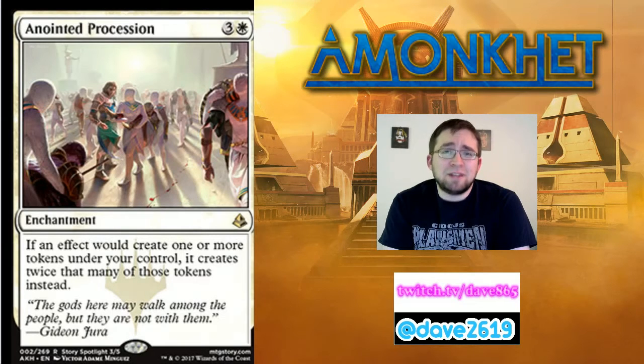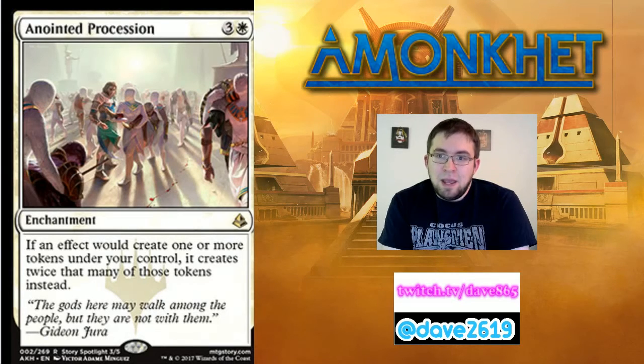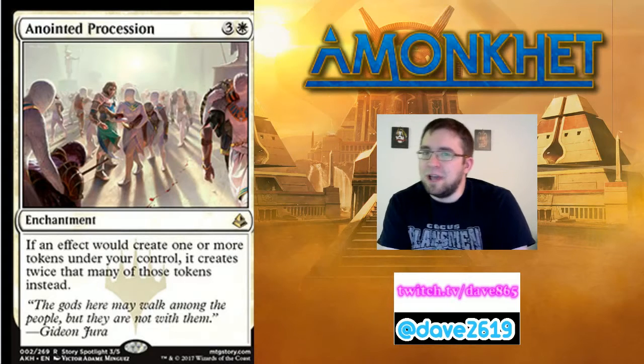There are better token-doubling effects in modern. In standard, I don't necessarily see it either, unfortunately. Barring some bannings, if we get those I can see a white weenie deck coming together that creates tokens — in which case this could be a two-of — but I think that deck plays a more aggressive curve than wanting to spend turn four on this. So maybe, but leaning towards no.